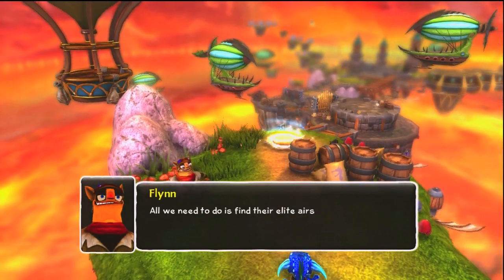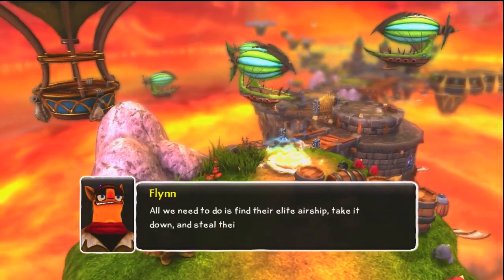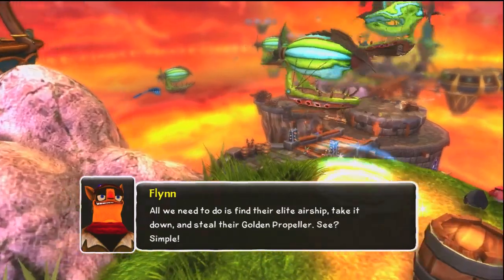All we need to do is find their elite airship, take it down and steal their golden propeller. See? Simple.